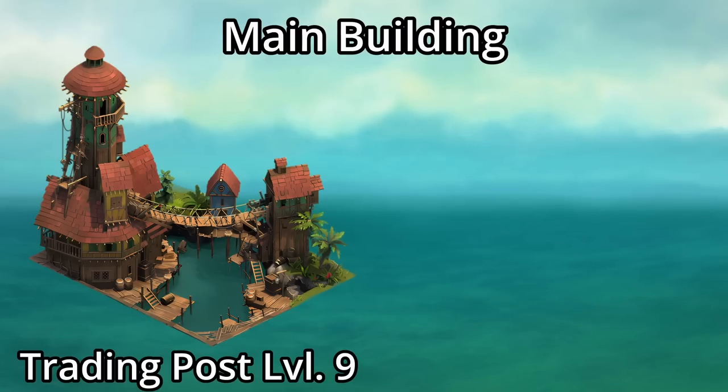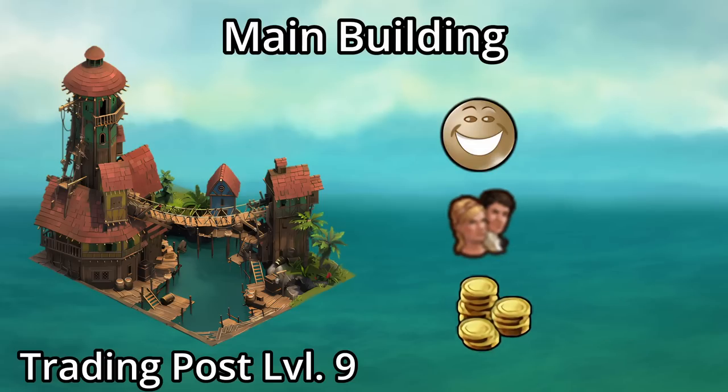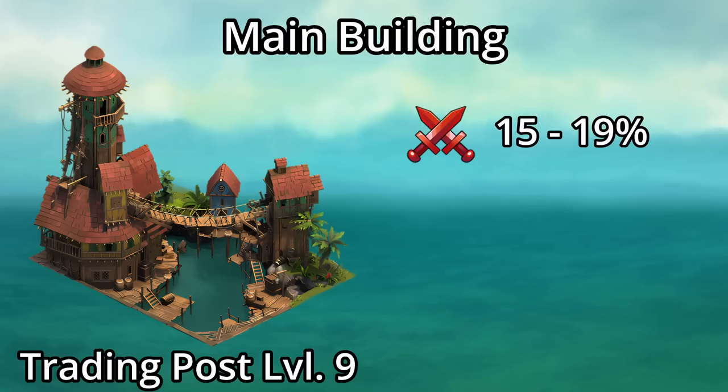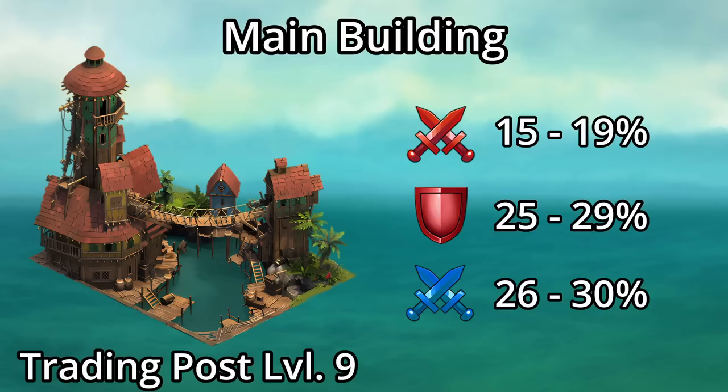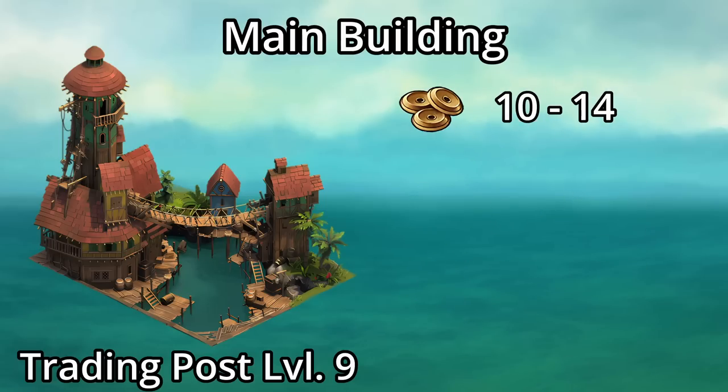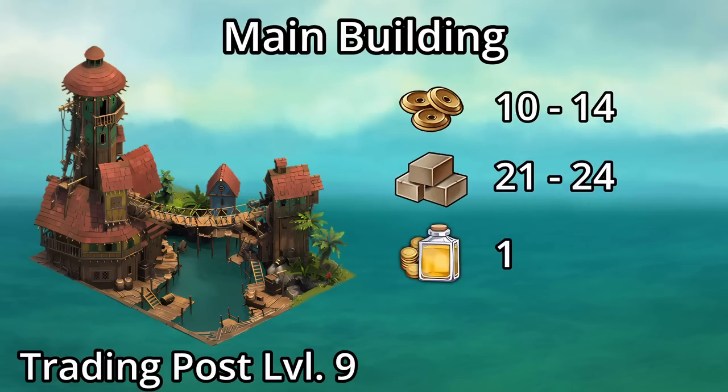The level 9 Trading Post provides happiness, population, and coins, as well as up to a 19% attack boost for attacking armies, up to a 29% defense boost for attacking armies, and up to a 30% attack boost for defending armies to help in the fifth level of guild expeditions. You also get up to 14 forge points, up to 24 random goods, a 100% coin boost, and one fragment of the Buccaneers Bay golden upgrade.